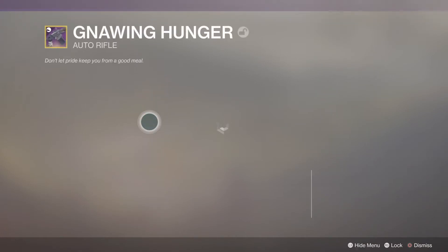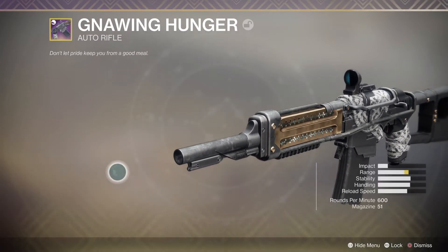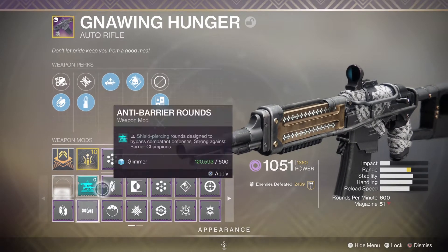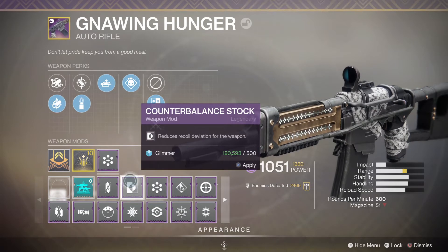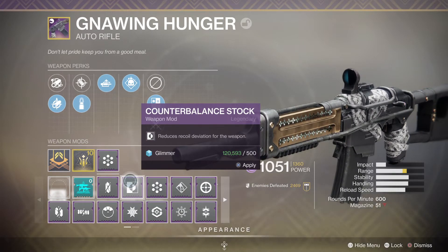For auto rifles, your general go-to's - you might want to go with Minor Spec for basic enemies, but that's entirely up to you. This one in particular, the Recluse, is quite fast firing, so I usually run Counterbalance Stock so the deviation isn't pointing me up in the sky when I fire a big burst.